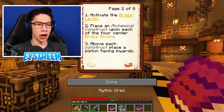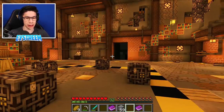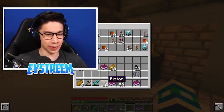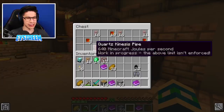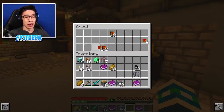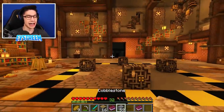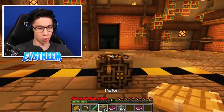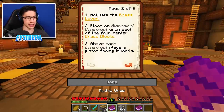Step 3: Above each construct, place a piston facing inwards. Did I see pistons in any of these chests? Yeah, there we go. Grab our pistons. I get a feeling we're going to need a lot of this stuff, so I'm just going to start emptying these chests. I may as well. I don't know if we end up needing all of these items, but if we don't need them, we can put them back in the chest after we finish making this. So we need those pistons facing inwards. We place 1, 2, 3, and 4. Too easy.